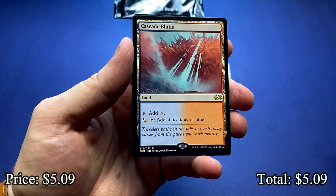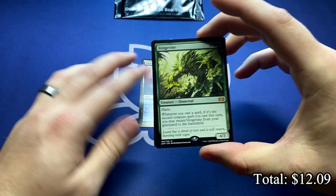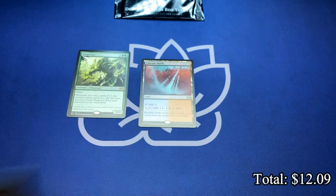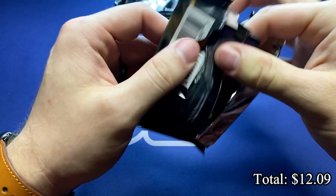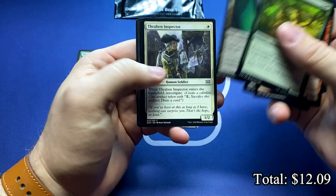We will start with a lovely Cascade Bluffs and the first time I've gotten a Vengevine. There's a first time for every mythic. Vengevine for our first mythic. I think it's way down in value, but it's one of those cards that's just sneaky. It can kind of peek and hit at any given time, especially when it finds a Bridgevine type mechanic again.